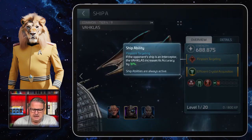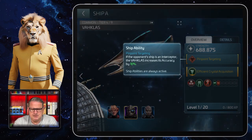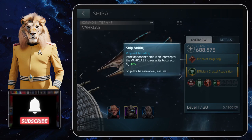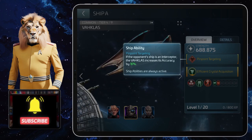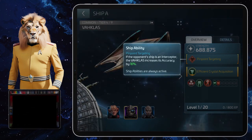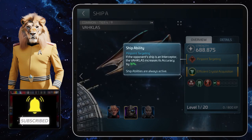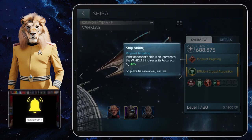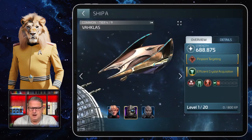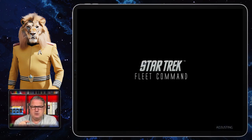It has a ship ability: if the opponent's ship is an interceptor, the Var class increases its accuracy by 10 percent. So you don't always only have the combat triangle advantage, and if you're a new player — I hope you've seen my video on that — you also get more advantage against interceptors with the Var class.